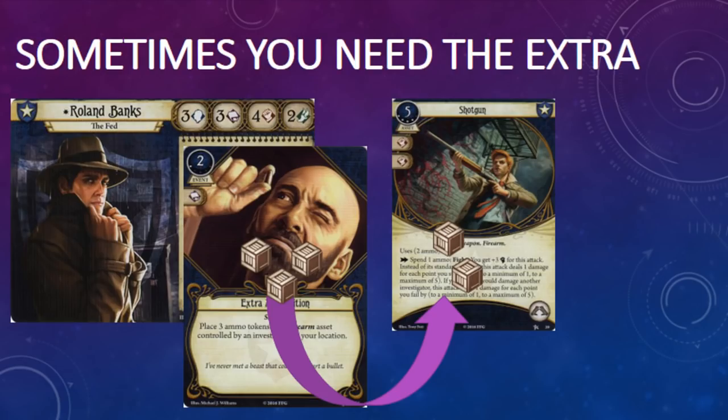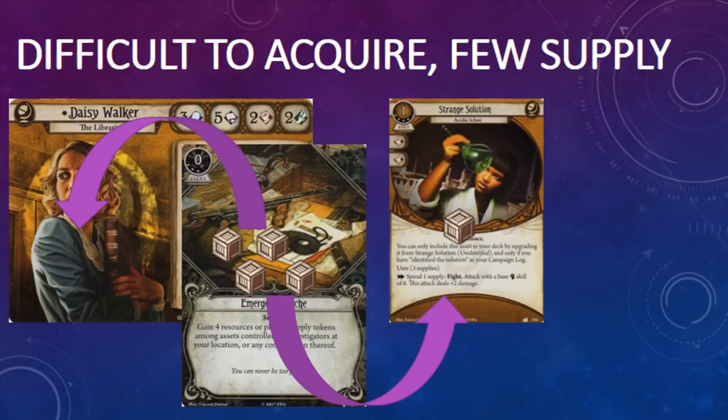If playing solo has taught me anything, it's how to sprint, which is why I harp on the importance of maintaining tempo so much. Cards that add ammo, charges, and supplies usually don't help your tempo. There are exceptions — Shotgun comes to mind, since it only comes with two ammo. But I also think it's worth asking yourself whether you need to upgrade to the shotgun in the first place. Speaking of solutions, Strange Solution: Acidic Ichor is powerful but difficult to acquire and comes with only three supply. Picking up a copy or two of level 3 Emergency Cache lets you keep that Acidic Ichor flowing.